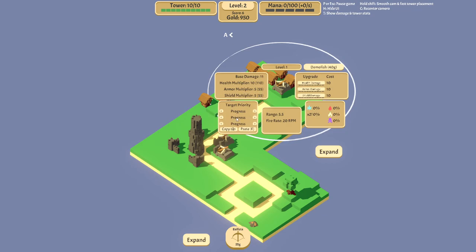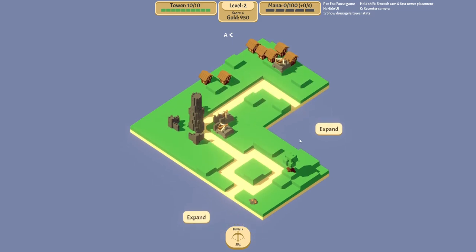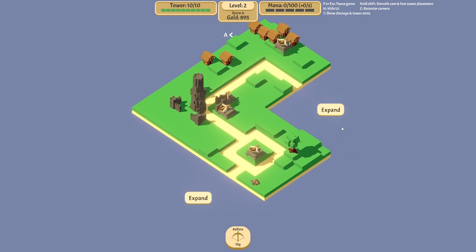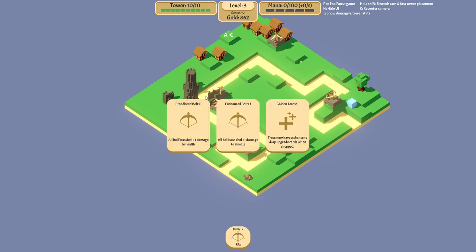You can also choose priorities. Ballistas are good at mostly destroying health. For now we don't need to choose any priorities. We'll just place another ballista here, because as you progress and the levels increase, more and more creeps spawn and you need more and more turrets. We'll also place one here — this is a plus two. So this one got through... he almost did.